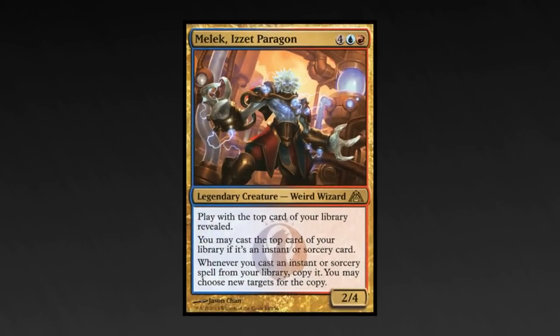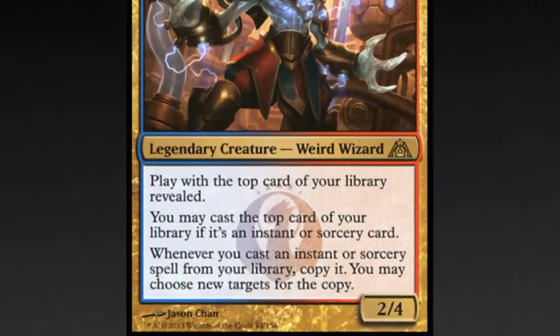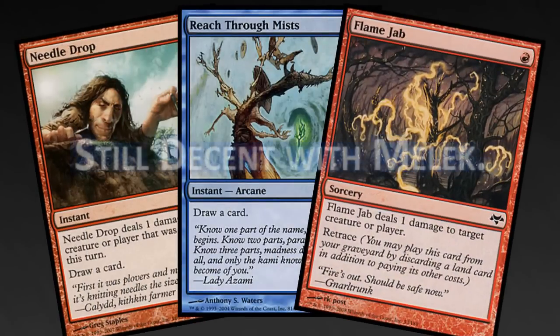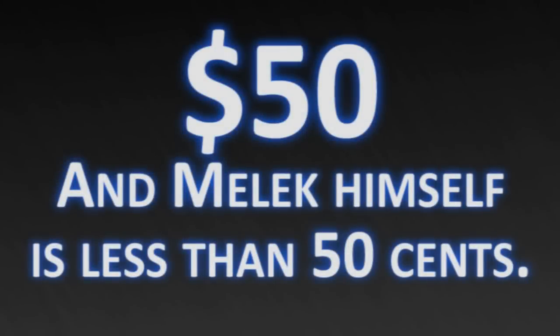Today we'll be taking a look at Moggy Palace's Melek, Izzet Paragon list. Melek is a small body to have such a big mana cost, but his ability to copy spells is very powerful. Even the smallest, most insignificant spell becomes amazing with Melek on the board. This deck can be built for around $50.